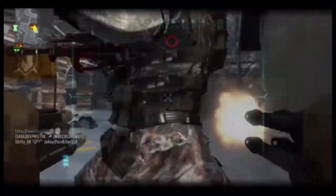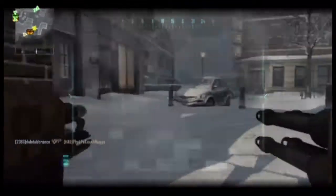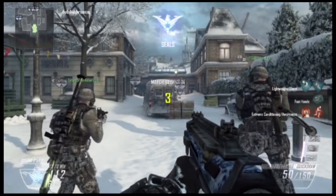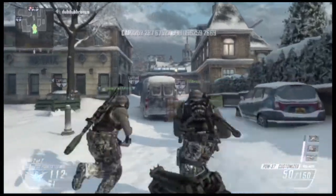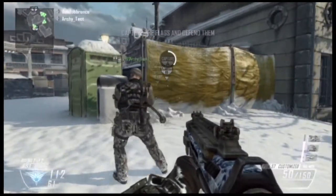Let's go ahead and roll into the second half. As you can see, he went 19 and 6, but I'm only 10 and 8. I didn't have much going early on, so I'm going to flip over. I'm using the PDW, so you guys are not going to see me die often — in fact, only once. It's going to be a pretty fantastic half for me.